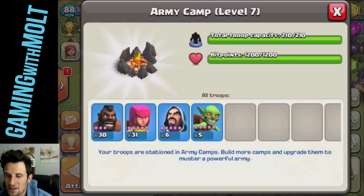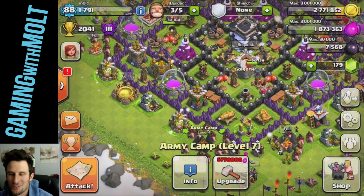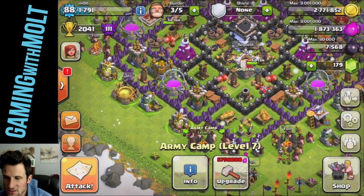But that's for another video. Let's go ahead and go on the attack! As you can see in my army camp, I've got 30 hog riders level three, some wizards, some archers, and five little goblins. I'm going to go ahead and look for a base to attack and I'll be back with you guys in just a couple of seconds.